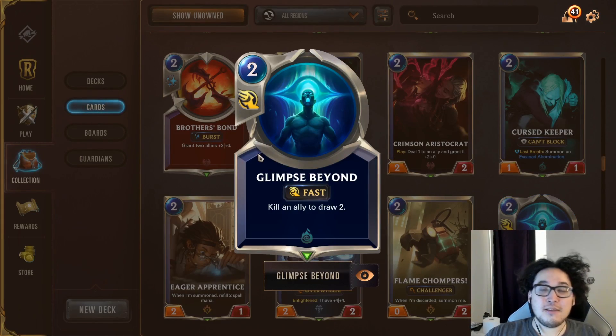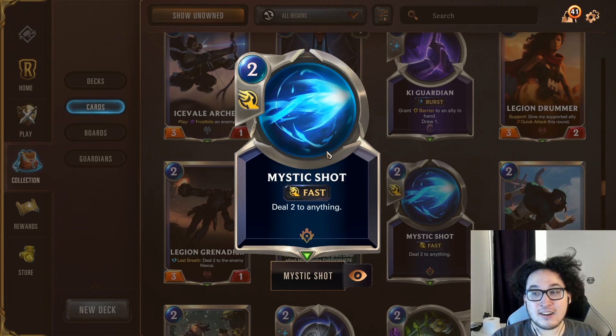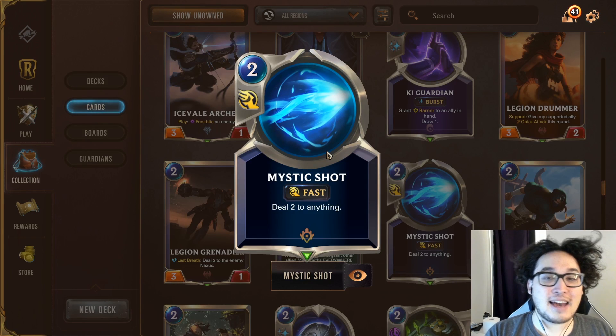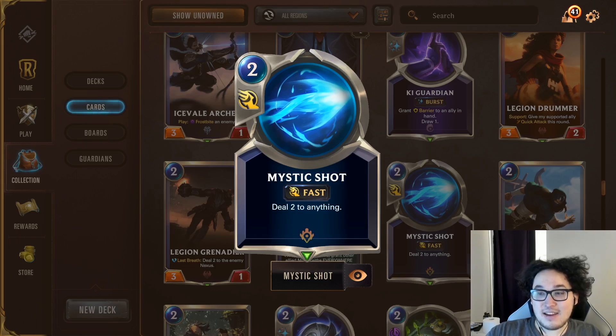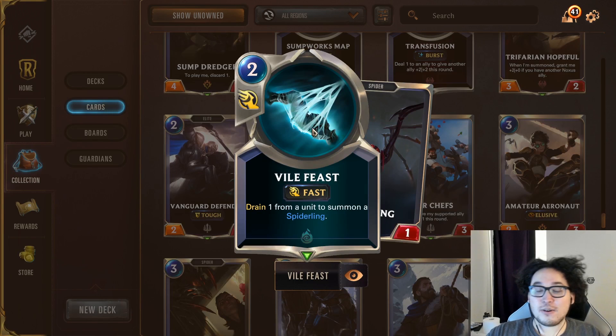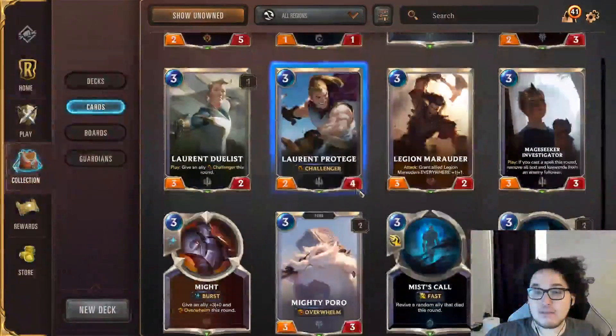Glimpse Beyond — the ability to draw two and kill an ally is a very powerful Shadow Isles staple and one of the reasons to be in that color. Mystic Shot is a power card in PnZ; it's kind of the region identity card. Two mana, deal two to anything — super flexible, you can kill units, hit the opponent's nexus, and it's never dead. Vile Feast gives you the ability to deal with nasty one-health threats, has one of the highest win rates in the game, and at fast speed for two mana you get a lot: deal one damage, summon a Nightling, and drain/heal one.